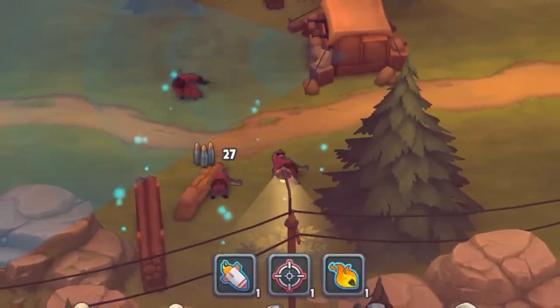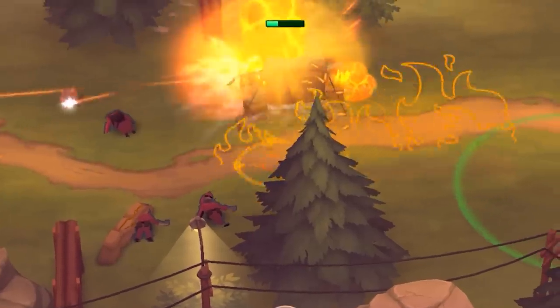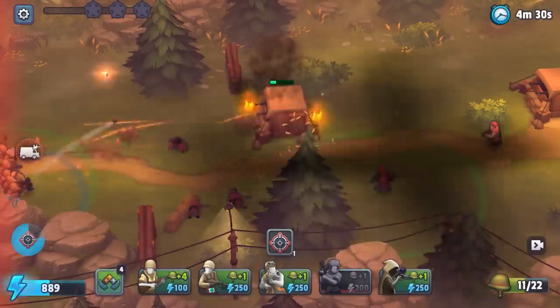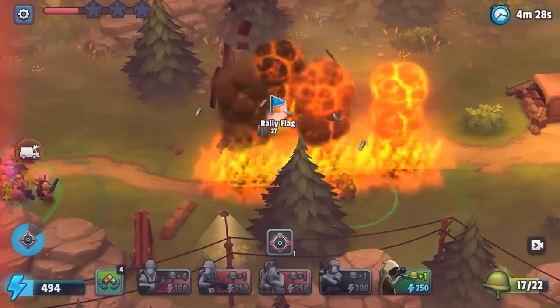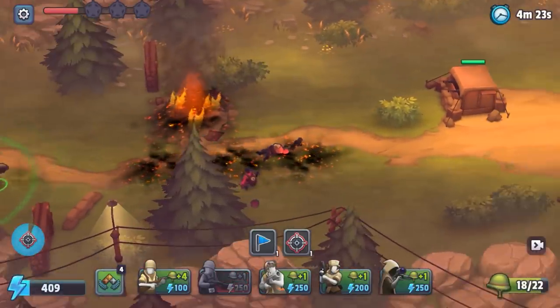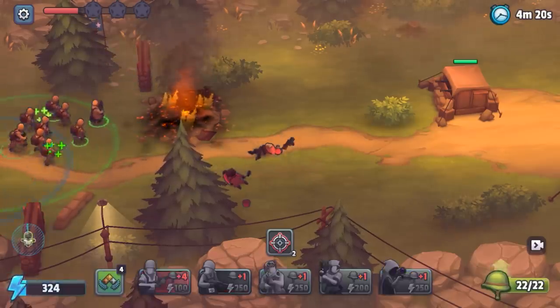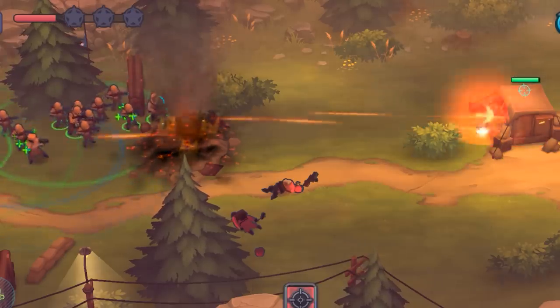Beautiful. I use a missile and it's like, hey, would you like a missile? Yes, I would — I actually just used my last one. We'll drop some napalm right in the middle there. Call in some more reinforcements. Got a rally flag. That grenadier is not good. So one of the things we could do is rally my troops over there and have them focus fire that bunker.